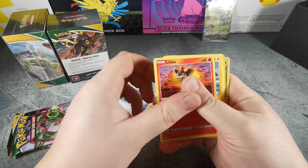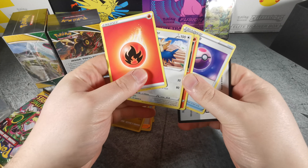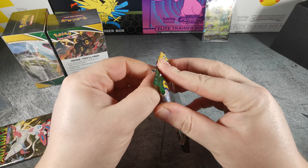Alright, pack two: Flabebe, Swablu, Litleo, Chinchou, Tentacool, Copycat, and a Dialga. A little less exciting but I have a feeling there's one or two more hits stuck in here somewhere.